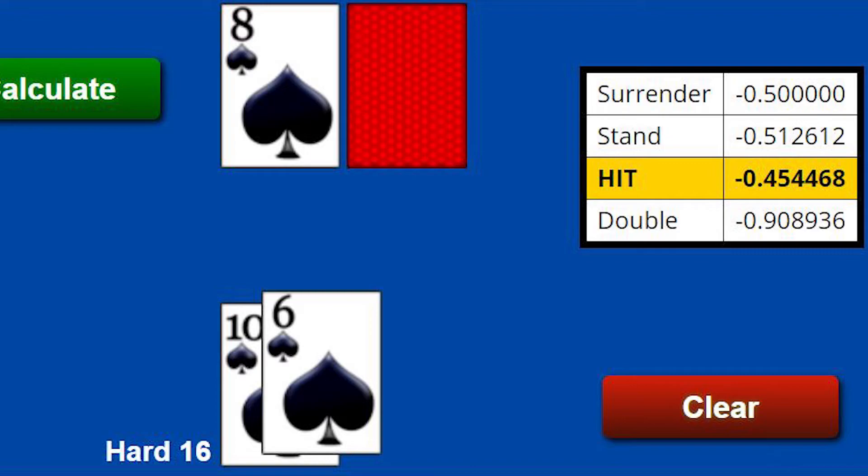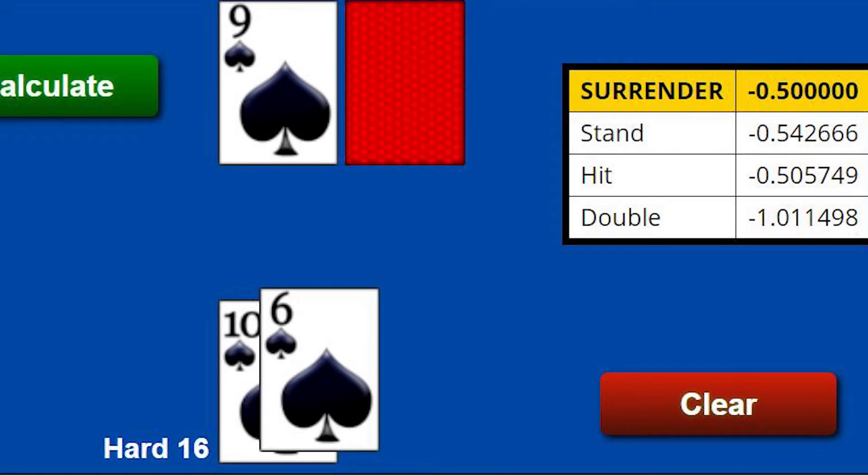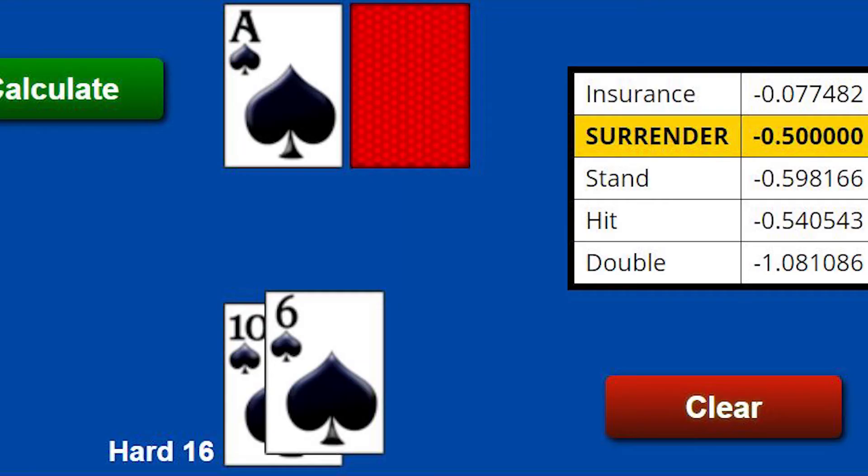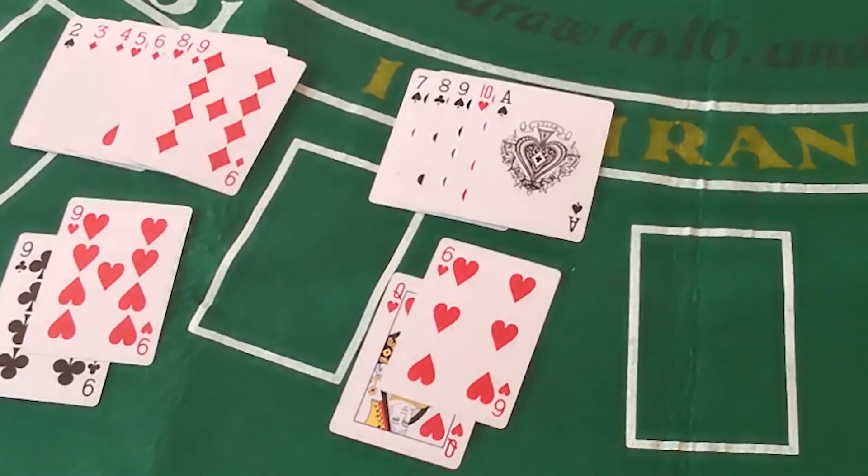Against a dealer 8, the difference between hitting and standing is 5.81%. Against a dealer 9 — surrender if you can, but if you can't, the difference between hitting and standing is more than 3.5%. Against a 10, it's borderline — you're only saving about half a percentage point by hitting versus standing — but half a percent adds up in the long run. Against an ace, it's nearly 6%, almost as big as the dealer-7 situation. You're in a bad situation to begin with, so make sure you are hitting those hard 16s.